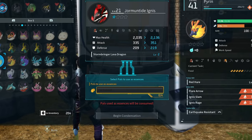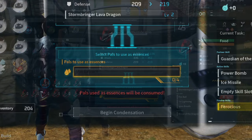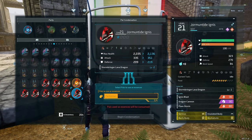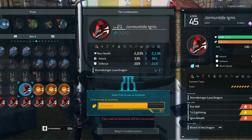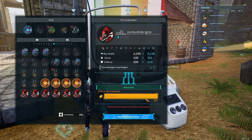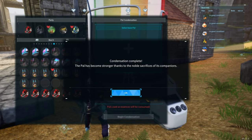You need to use pals as essences and you'll need four for the first star. Just start putting your pals in there - it feels awful, but believe me, it's worth it. As you add the pals, it will tell you how much the health is going to go up by, how much the attack is going to go up by, and how much the defense is going to go up by. We click begin condensing, and the pals used as essence will vanish afterwards. There we go - we've got one star on our dragon.